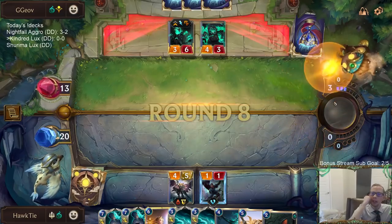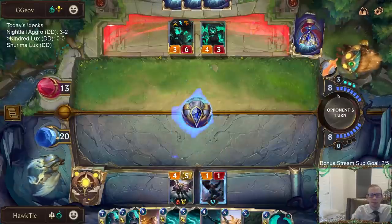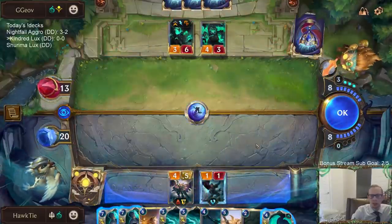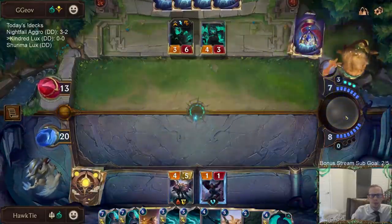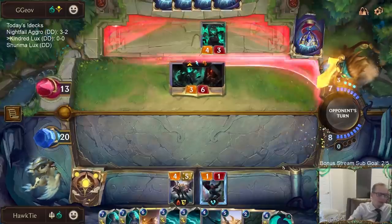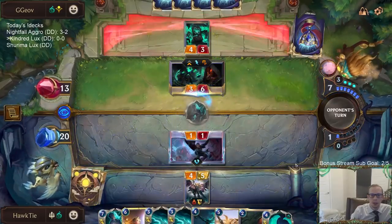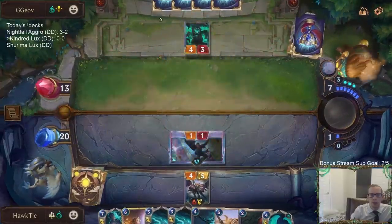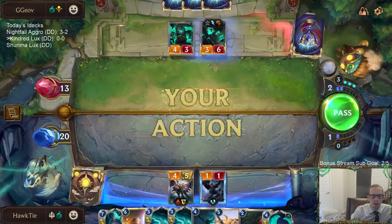We have almost three times as many cards in hand as they do. Can we take advantage of all these cards? They're destroying a mana gem to draw a champion. I'm going to get this Thresh out of here before it levels up — I feel like if they had a Nasus they would have played Nasus, so I think that's going to be another Thresh. Called it.